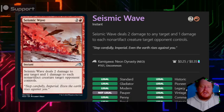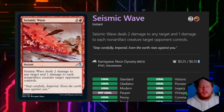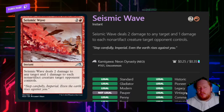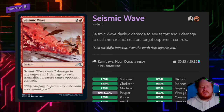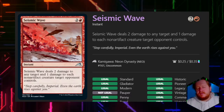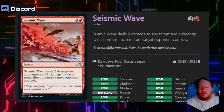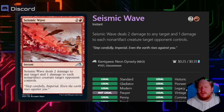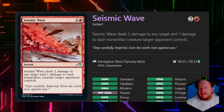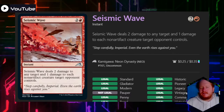Seismic Wave deals two damage to any target and one damage to each non-artifact creature a target opponent controls — so it's a mini board wipe. That's probably why I might think about running it, especially in an Arc Bond or Stuffy Doll deck. I wish it wasn't three mana, because that edges it out of being a decent signature spell.